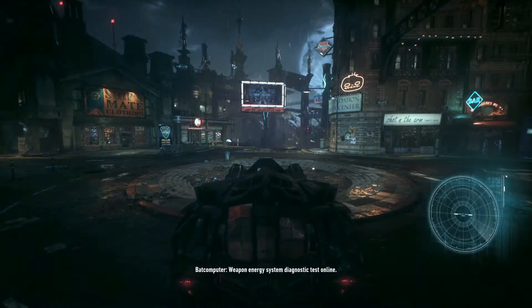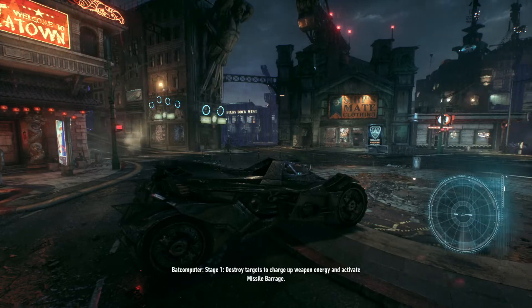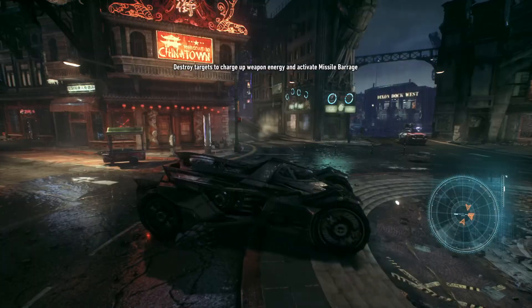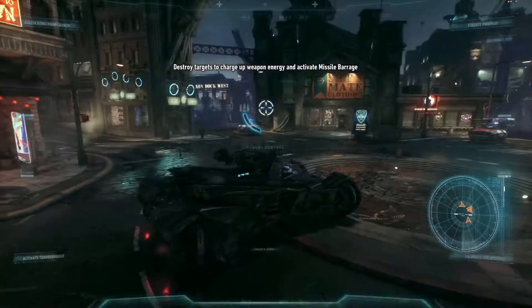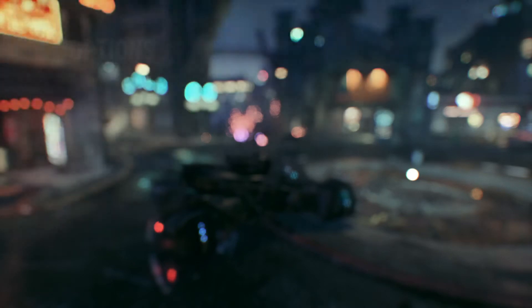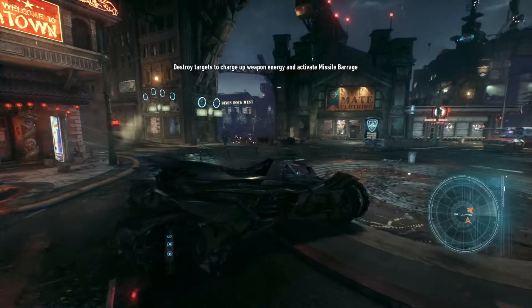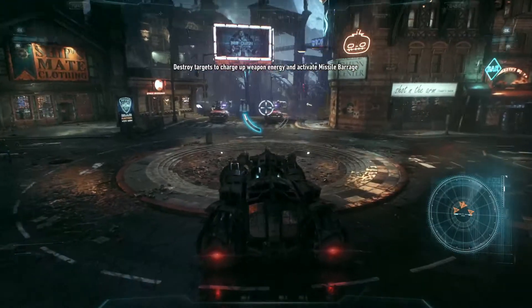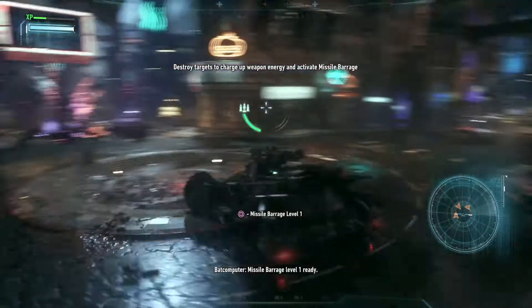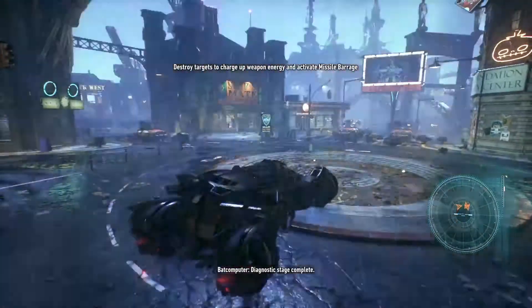Simulation activated. Weapon energy system diagnostic test online. Stage 1: destroy targets to charge up weapon energy and activate missile barrage. Missile barrage level 1 ready. Diagnostic stage complete.